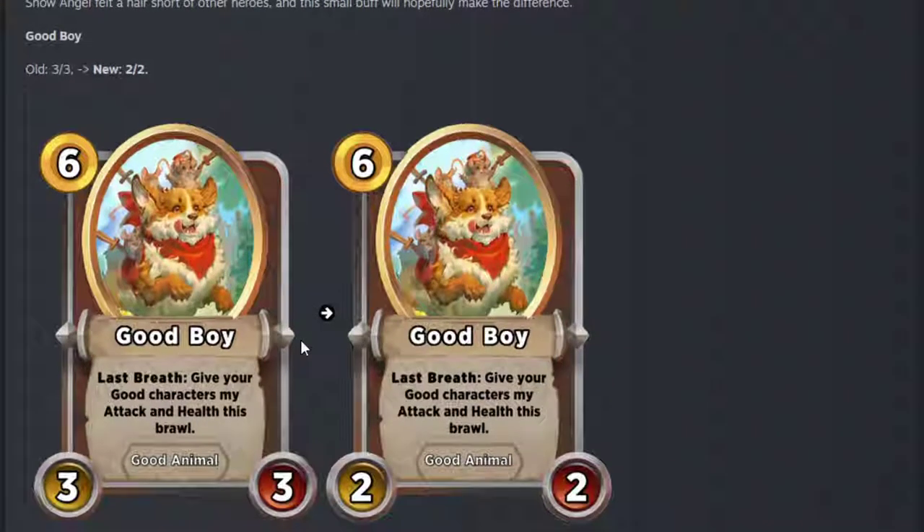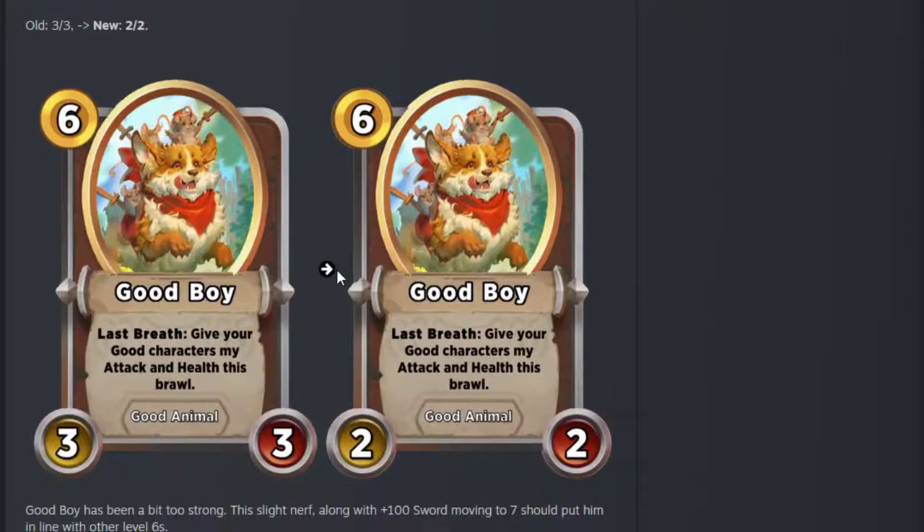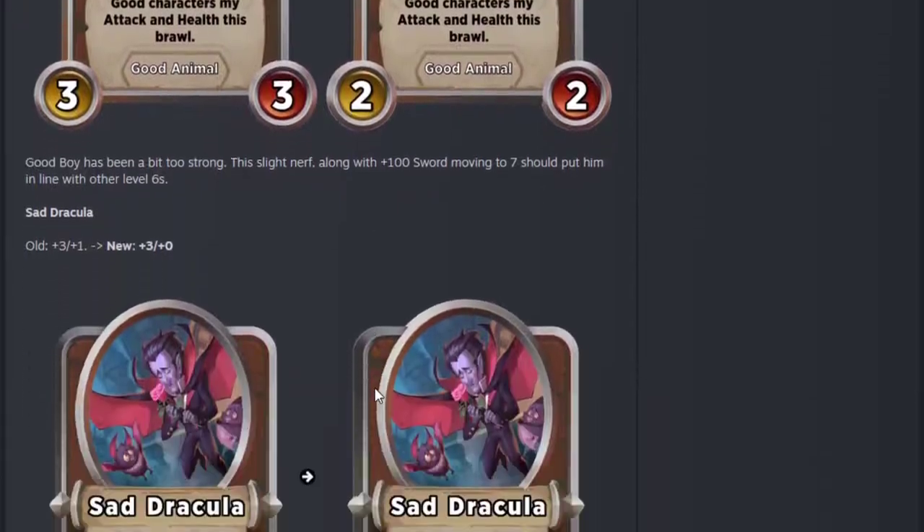Good Boy — a tiny nerf, almost pointless. The 100 plus 100 sword moving to tier 7 is the big nerf. The 3-3 to 2-2 doesn't really matter that much, because you need an enabler for him whether it's plus 12 plus 12 from the Arc or Robin Hood. Actually this makes him easier for Robin Hood to trigger — the health isn't that important on him. It is a nerf, but it's not that big a nerf. The bigger nerf is the sword moving to tier 7, for sure.